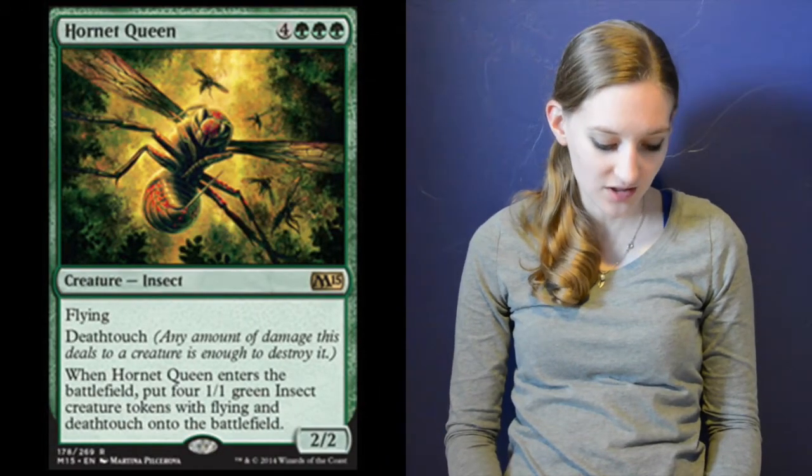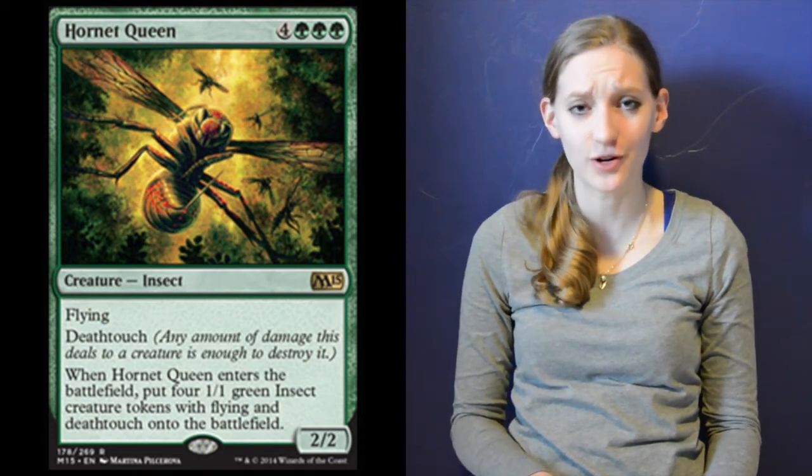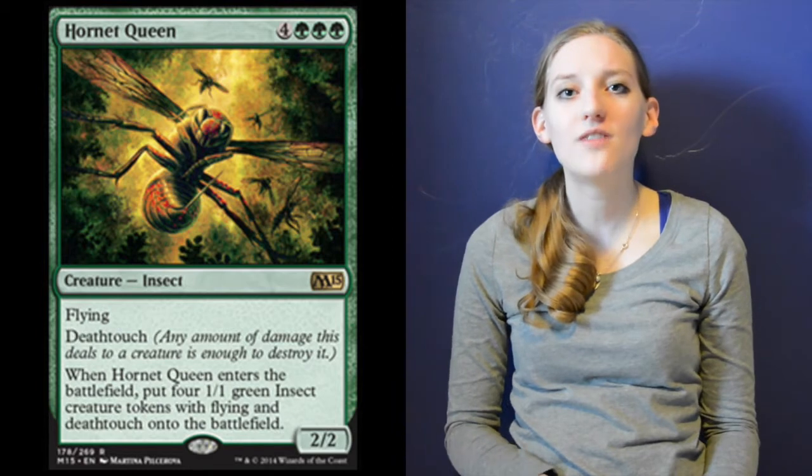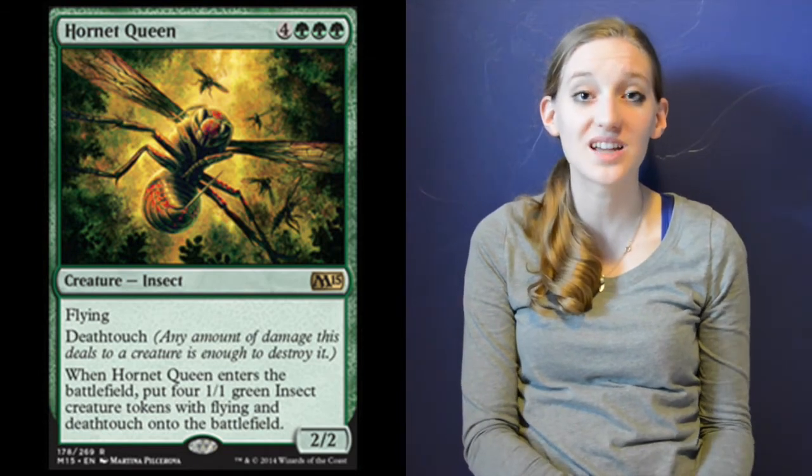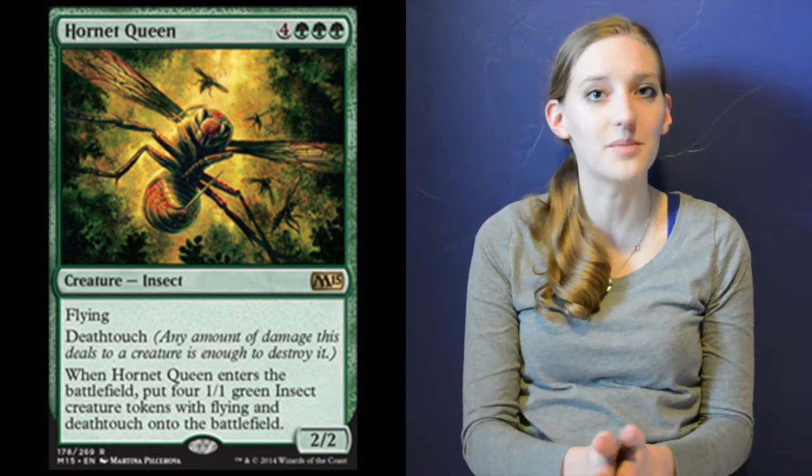I also include two copies of Hornet Queen — an awesome 2-2 flying deathtoucher that brings four 1-1 flying deathtouch tokens with her. The problem is she costs seven mana, four colorless and three green, and it's really hard to get there. I'm thinking of putting in Hornet's Nest instead. It was impossible to get to seven mana in my games. So I'll probably move Pharika, Nylea, and Hornet Queen to the sideboard or cut them and replace them with Hornet's Nest.